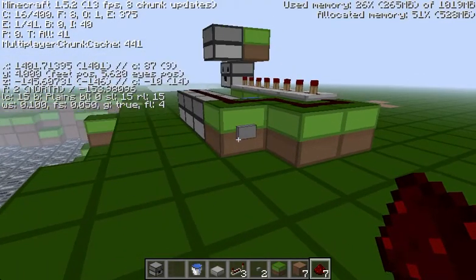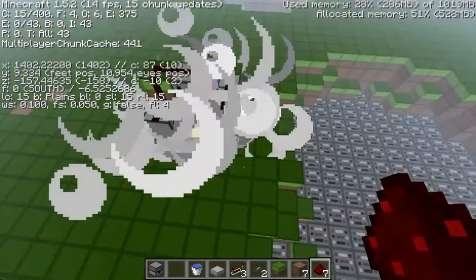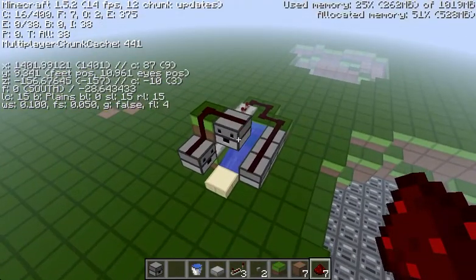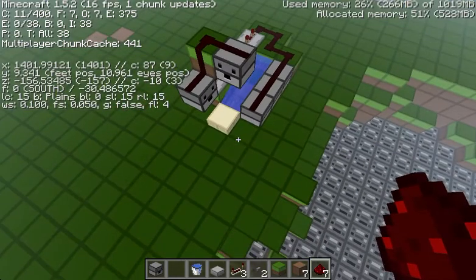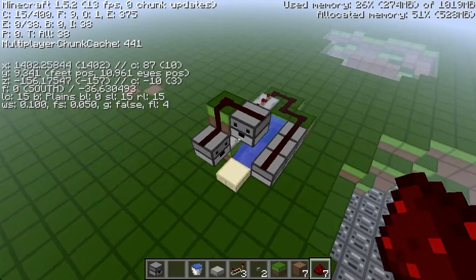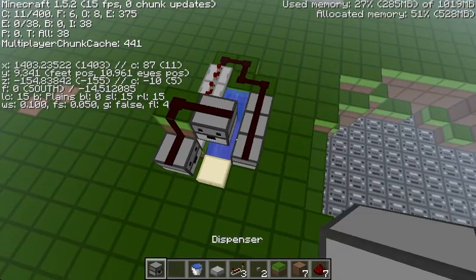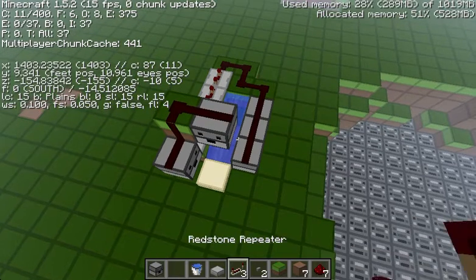Notice that the higher the TNT goes — I call it the swing of the TNT — the less precise it will be. Which doesn't really matter if you already have the timing down on the cannon. But you want to make sure that you make a simpler one first, and then find ways to upgrade it.